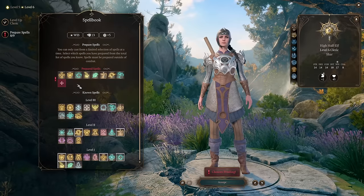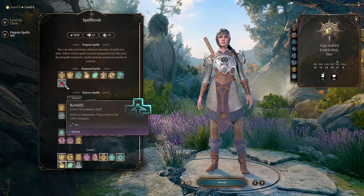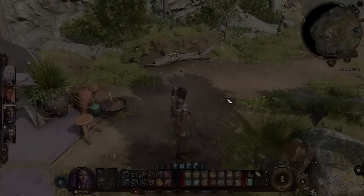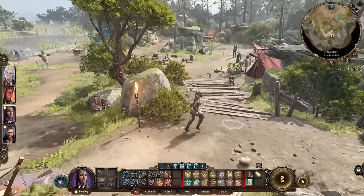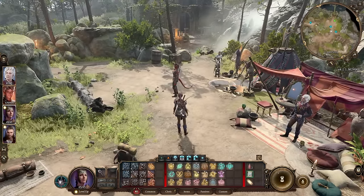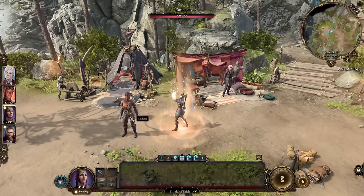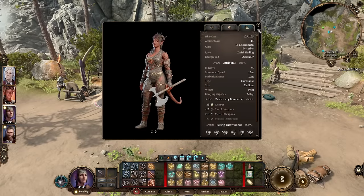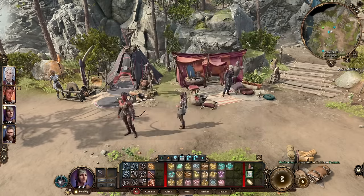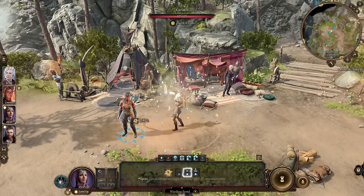Level 6: one more prepared spell — pick Revivify so you don't need scrolls to revive teammates; if they die you can bring them back with this level 3 necromancy spell. Before level 7, let me explain how to play Shadowheart at these levels. Before the fight, cast Shield of Faith on your main tank — for example Karlach goes from 15 AC to 17 AC, which is significant. Then cast Warding Bond as a level 2 spell on Karlach — every time she takes damage you take some instead, increasing her tanky potential. While standing behind her, you can use Mass Healing Word to heal yourself, Karlach, and everyone nearby.